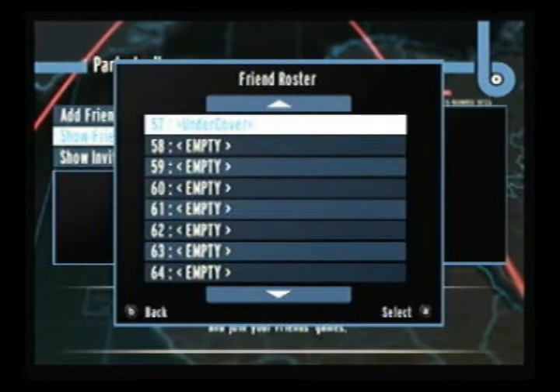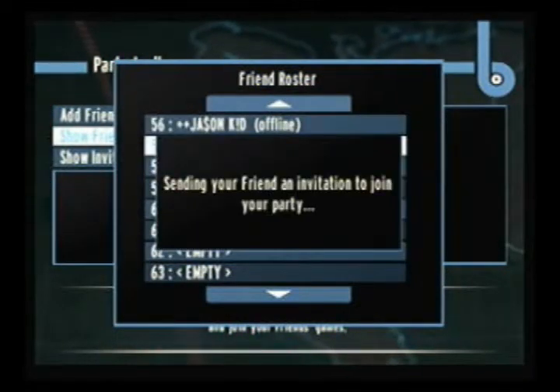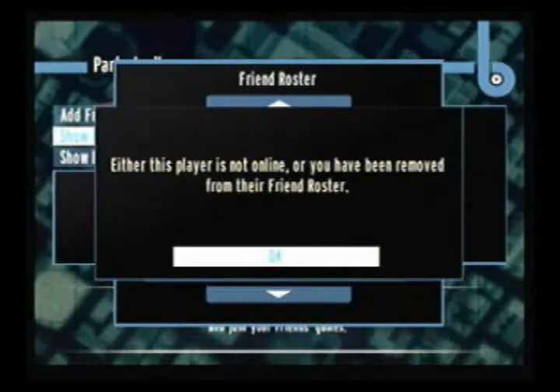Either this player is not online or has been removed from my friend roster. Really? He just added me. That doesn't make any sense. It says he's on there, so he's obviously on there. Let's check again — same problem.